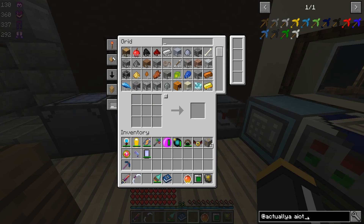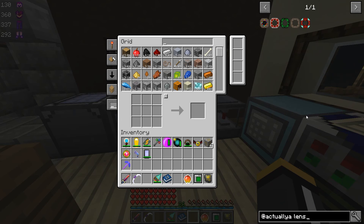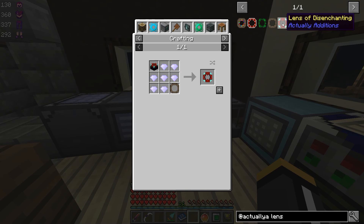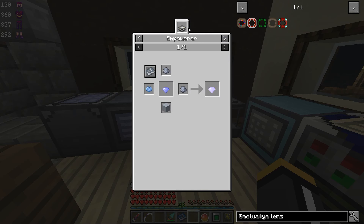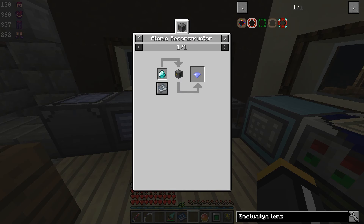But we're going to need the lens of disenchanting. Lenses are things that we can put on our atomic reconstructor. What we need is the lens of disenchanting. However, in order to make those lenses we're going to need empowered dimatine crystals. The dimatine crystals, as you might guess, are made from diamonds, but they are also then empowered. So first we make our dimatine crystal in our atomic reconstructor by doing the process that we just did with our emeralds.